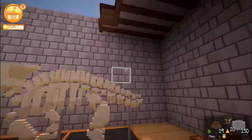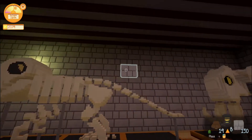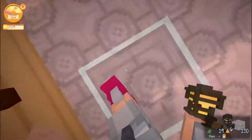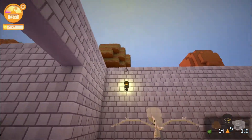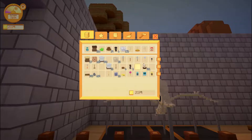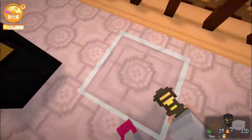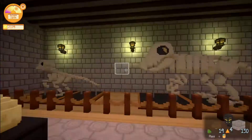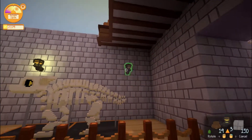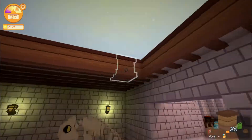We're back and it's daytime again. It takes so much time, but this time I have wall lights and ceiling lights. It takes a little bit to get the arrangement right but then we have it. I'm going to finish off the ceiling so we can place the ceiling lights on it.